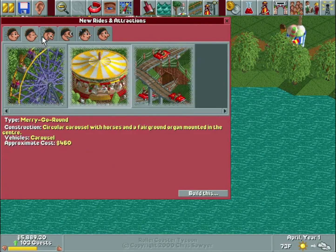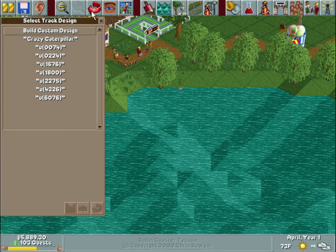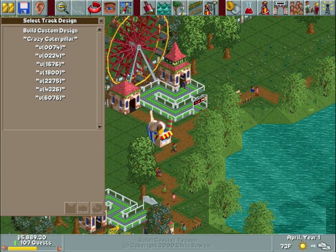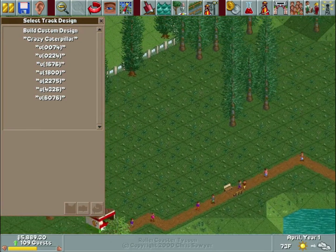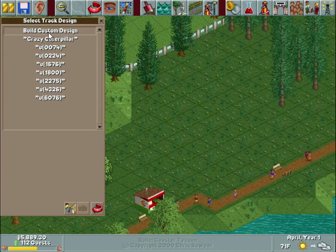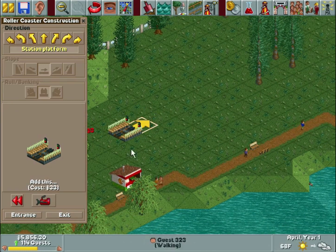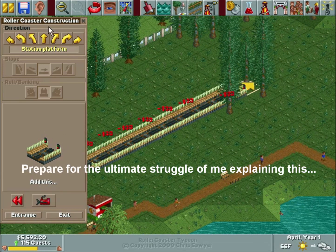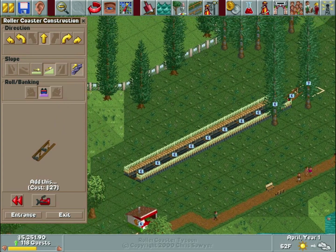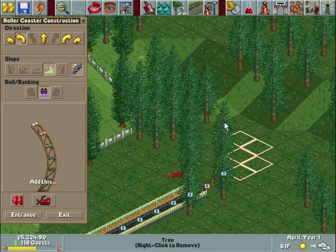Let's build something — we need a coaster. We're going to do the Crazy Caterpillar. As we looked at last time, the excitement of the ride depends on how the ride is designed. We'll build it right in this little nook here. I said the ladybird cars were better — it depends on how the ride is designed. We won't make this a super long ride since our station's fairly small.